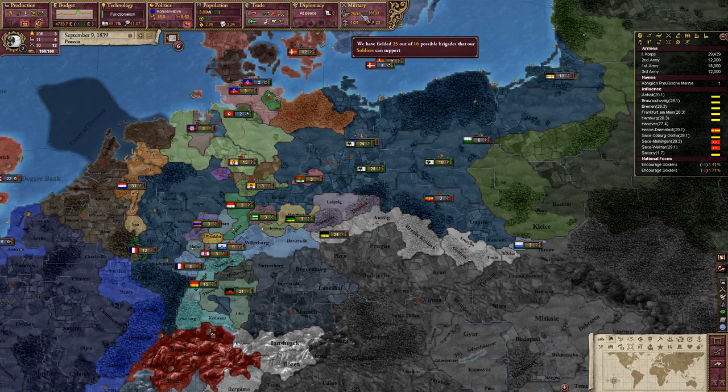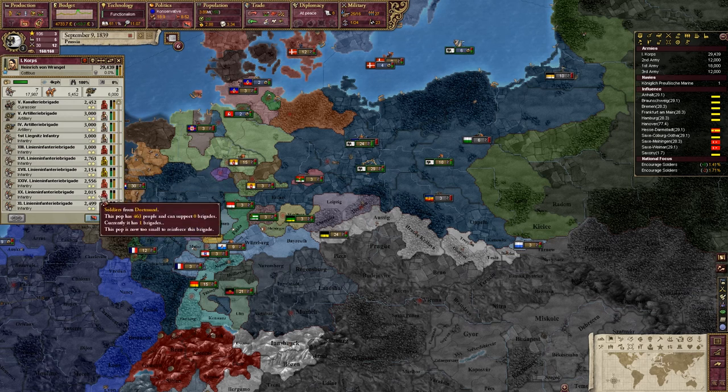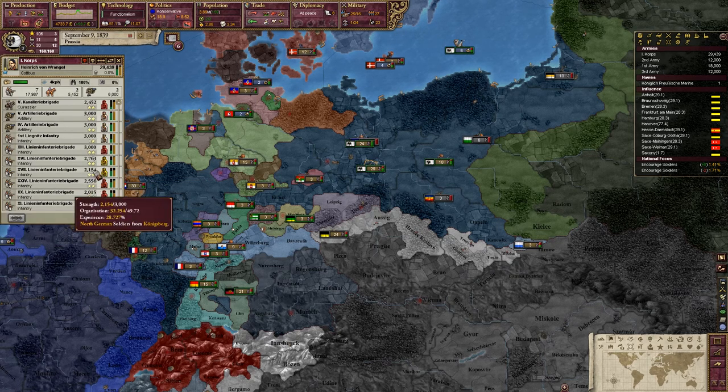Our maximum army size drops from, I think it was 60 to 16. We are currently over our maximum army size. This doesn't work in the same way as force limits - it doesn't cost you any more for being over, it just means that those guys won't get reinforced, because there's literally no soldiers left in those population groups to reinforce. If an army icon is red, they simply don't have enough troops to reinforce further. If it's yellow, there are too few but it's still going to increase. And if it's white, they're just fine and will reinforce to full strength.